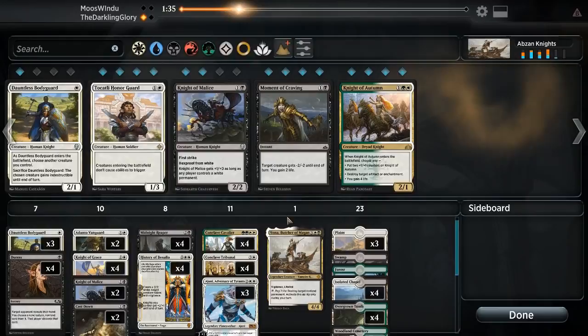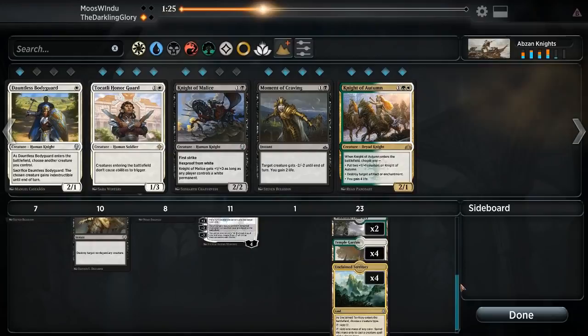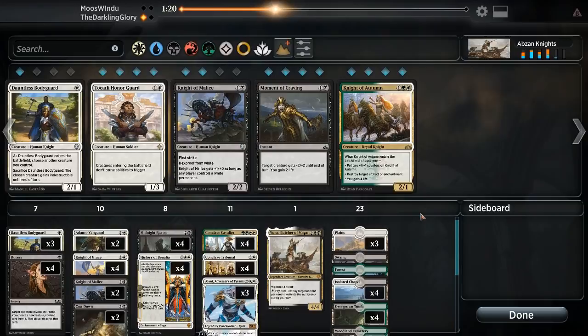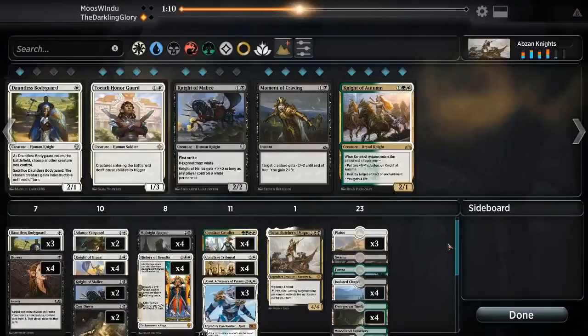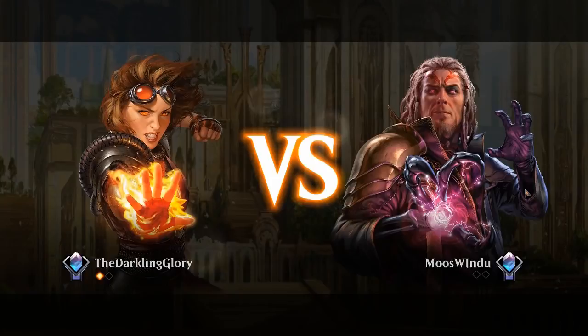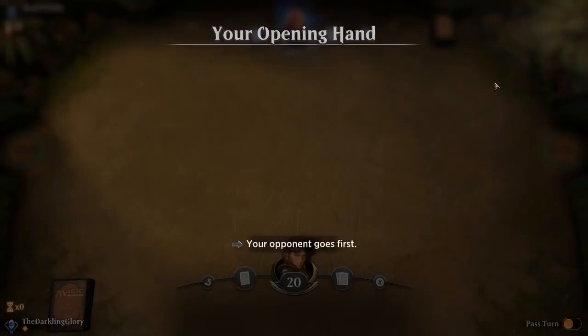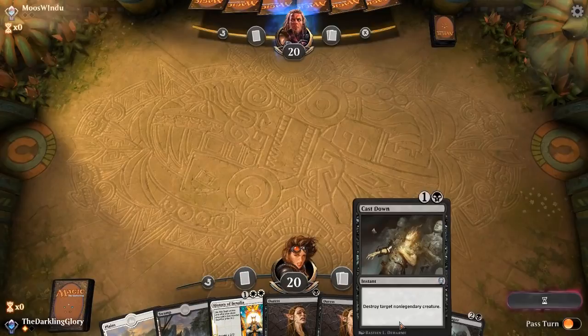Let's check our sources. We only have eleven white that isn't Unclaimed Territory — that is not enough for History of Benalia, that is significantly too low. We have plenty of black though — twelve black, that's enough for Cast Down and Duress and stuff like that. Maybe need to rethink this deck a little, because History of Benalia is one of the best cards in the deck and we don't really have enough white to be casting it super consistently. It's possible the deck needs to be playing the Flower/Flourish split card — late game pump that also does stuff. This hand is really good. We're going to rip up their hand. Oh, I should have cut these — this doesn't do anything. This sideboarding was really sloppy. Let's go ahead and get a threat on board.